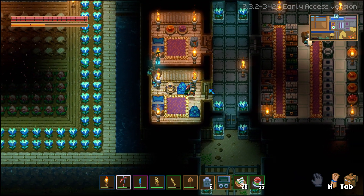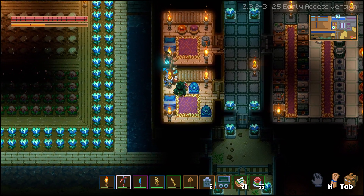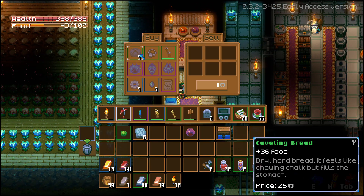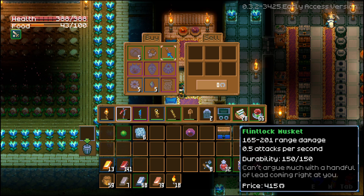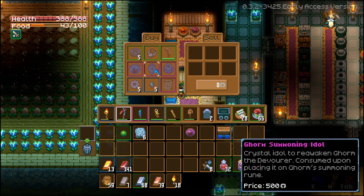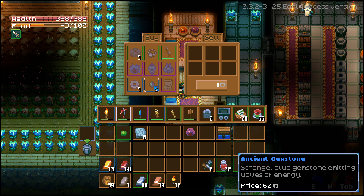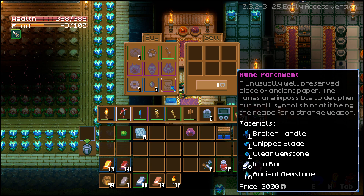When you finally get the second NPC, you walk over to the NPC and you look at its inventory. As soon as you do, you realize they have a piece of bread, a necklace, a musket, each of the items that let you respawn the bosses, some mechanical parts, an ancient gemstone, and this — a rune parchment. An unusually well-preserved piece of ancient paper; the runes are impossible to decipher, but small symbols hint at it being a recipe for a strange weapon.